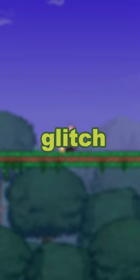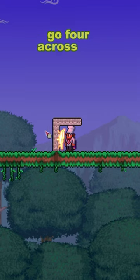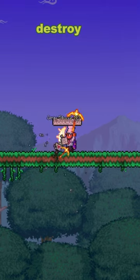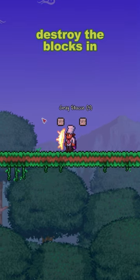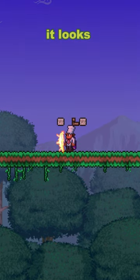Terraria money duplication glitch. Start by building up a little bit of blocks, going four across. Then destroy the pillar that you put there, and destroy two blocks in the middle. Put the platform down there and hammer it until it looks like how it does there.